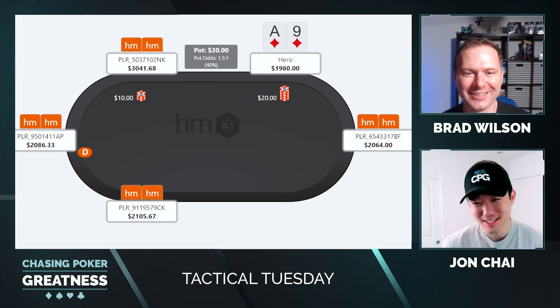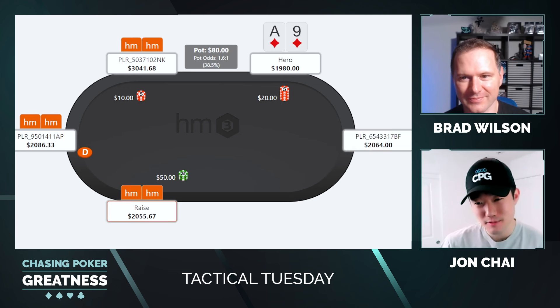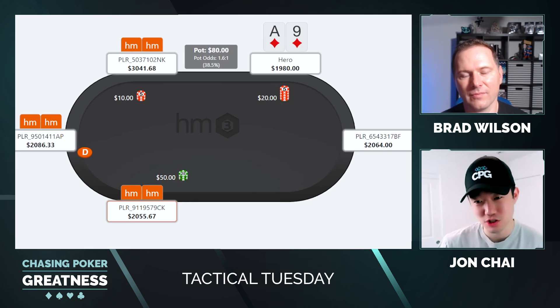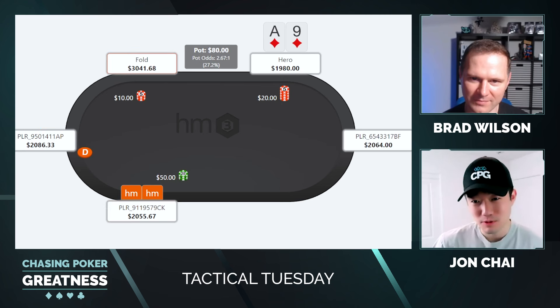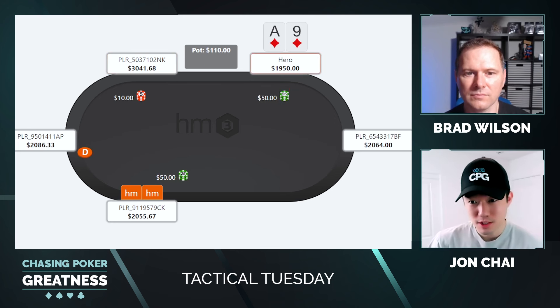We're going to be talking about big blind defense today — specifically facing an action that I think has become pretty common in the higher stakes games on Ignition and Bovada. We'll see exactly what I'm talking about in a second. This hand starts out with the cutoff opening to $50. We're playing 10-20, and we're in the big blind with Ace-9 of Diamonds. Easy defender, obviously, with a pretty good suited Ace.